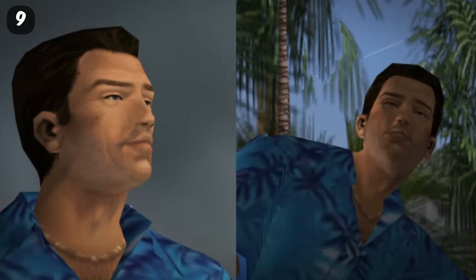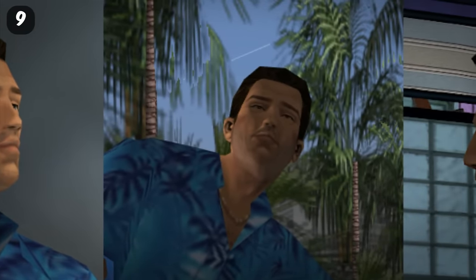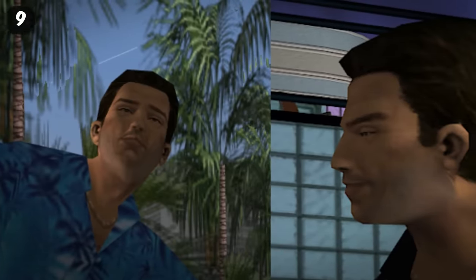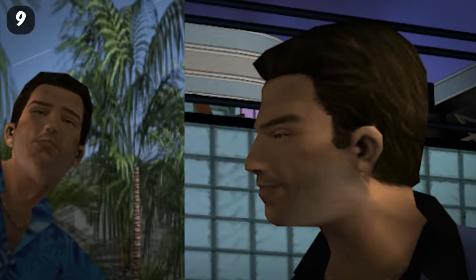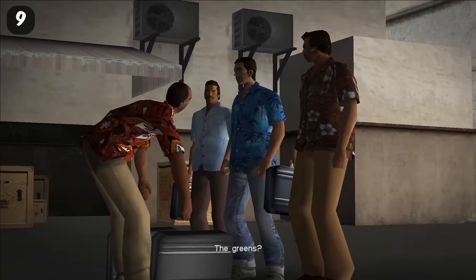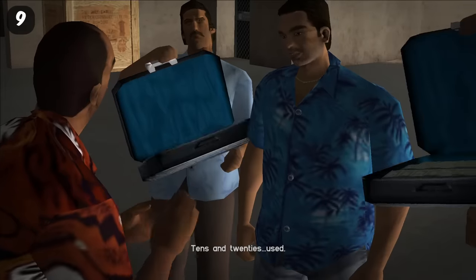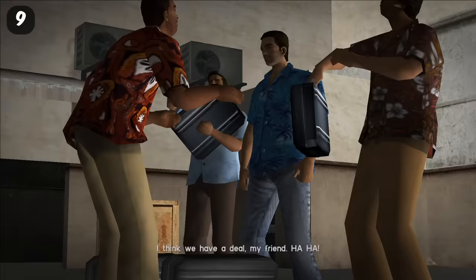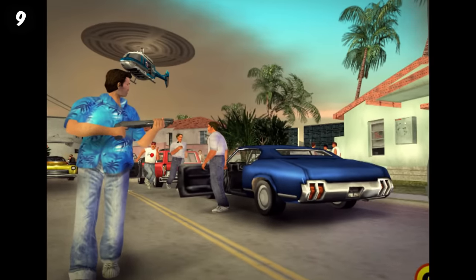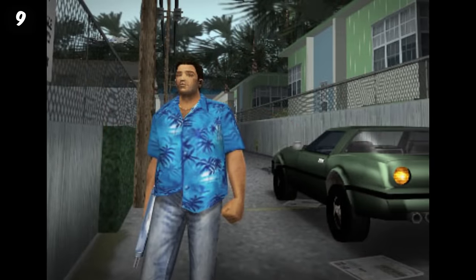The beta version of Tommy originally looked completely different. One noticeable difference is that his face looks really unusual — he looks like a bit of a rat. For today's video, we'll be playing as this version of Tommy. But something else to notice is that this version of Tommy also has a darker shirt, which can also be seen throughout various promotional material before the game came out.